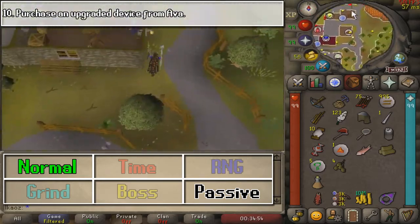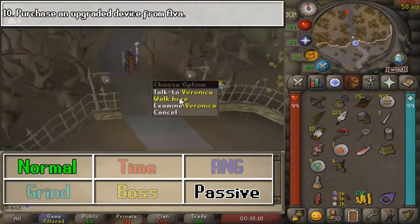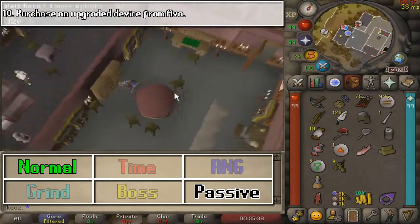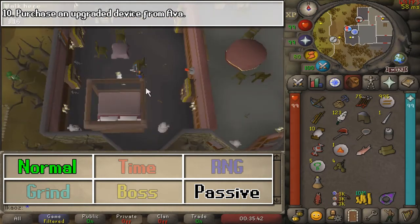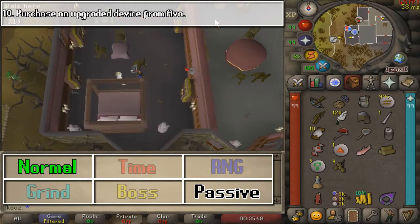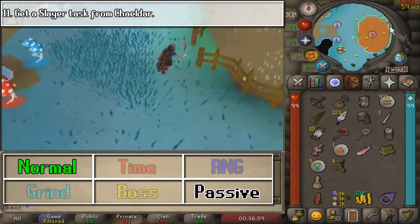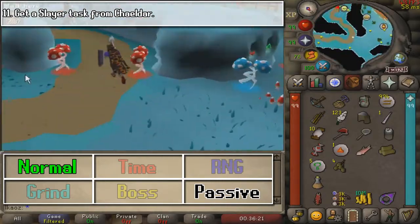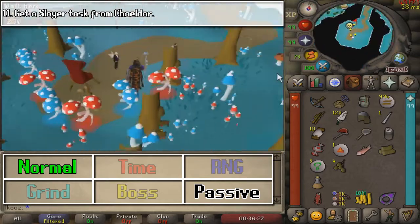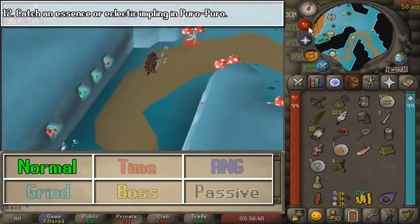For this next one, we are going to purchase any upgraded device from Ava — however you would like to pronounce that name. This is where we need Animal Magnetism, and it is recommended that you get Ava's Accumulator, which is going to be the higher tier one. For the next one, we are going to get a Slayer task from Chaeldar. I have a Hydra task at the moment, but you just need to get one.